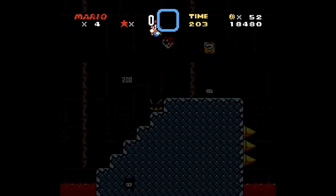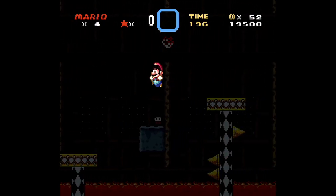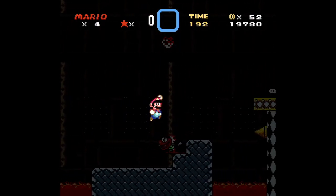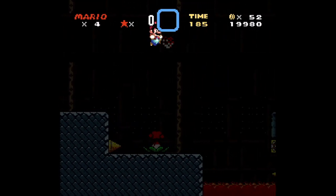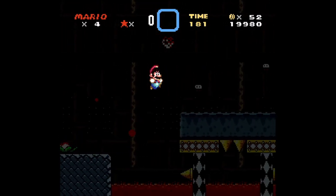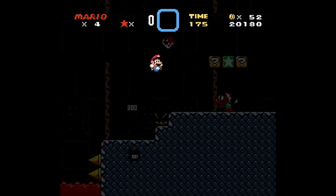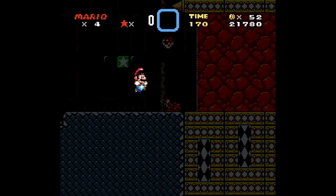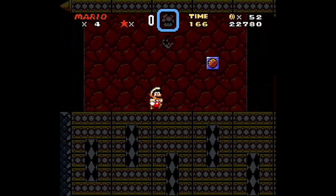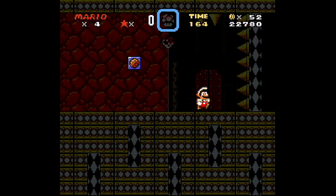Almost at the end, by the way. When you start to see mecha koopas, you know you are at the end. Behind this door we will know who done it — who actually did it, the one that controls everything that happens in this game.